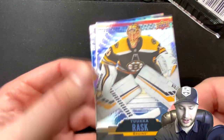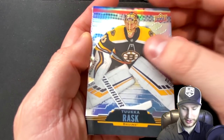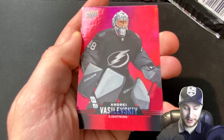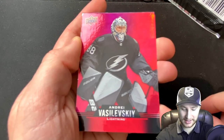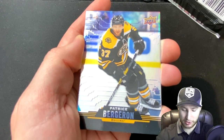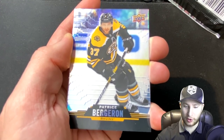The first pack got a little stuck. Oh, we got a goalie right off the bat! Hopefully Thrash got goalies as well, otherwise he's going to be screwed. We got two goalies right off the bat — Tukarask and Andre Vasilevsky. That is crazy, I was not ready for that. And Patrice Bergeron, a teammate of Tukarask. Not bad — that's a pretty good first pack.